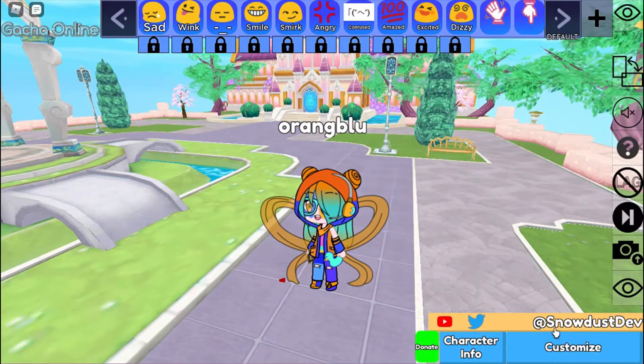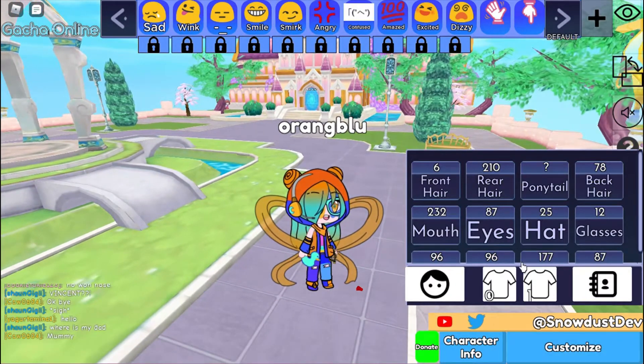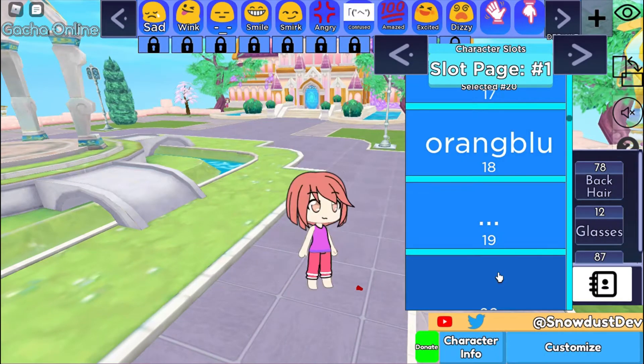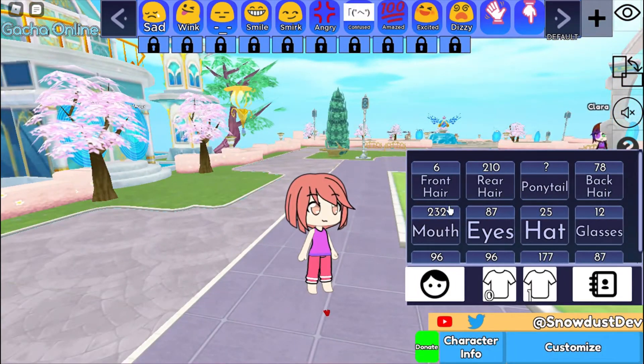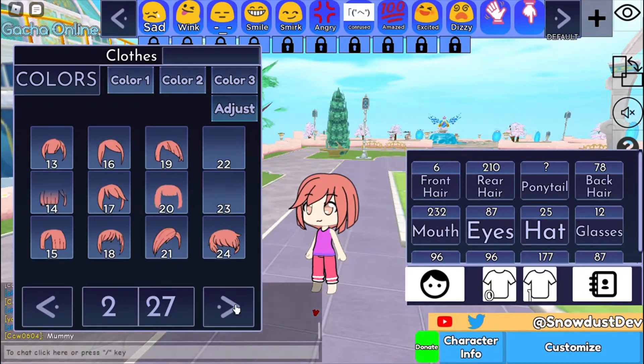I'm going to show you how to customise your character. So what you're going to do is go in here — I'll get a new one up real quick. So this is what you always start with. I designed all those characters. You can choose all their hairstyles — I'll just make a quick one here.